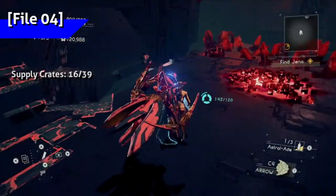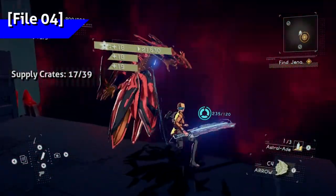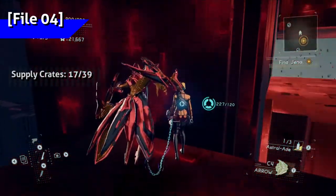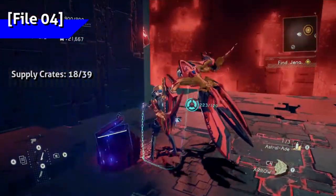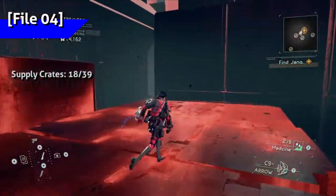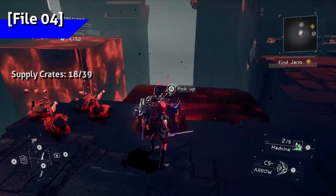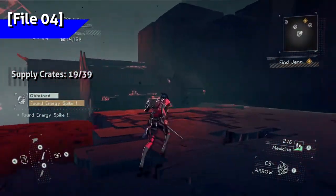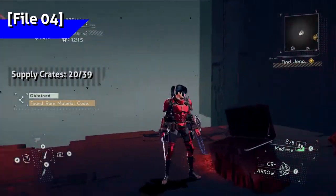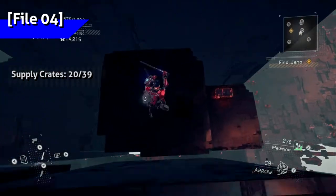There's another crate down here where you have to activate three nodes. Down here with the Crusher blocks, there's a crate in a safe corner. Once you've done that, climb the Crusher blocks to the top. Along the upper path here are two crates — one at the beginning and one at the end. While up here, there's a crate you can find by dropping down blocks on the side facing the Crushers.